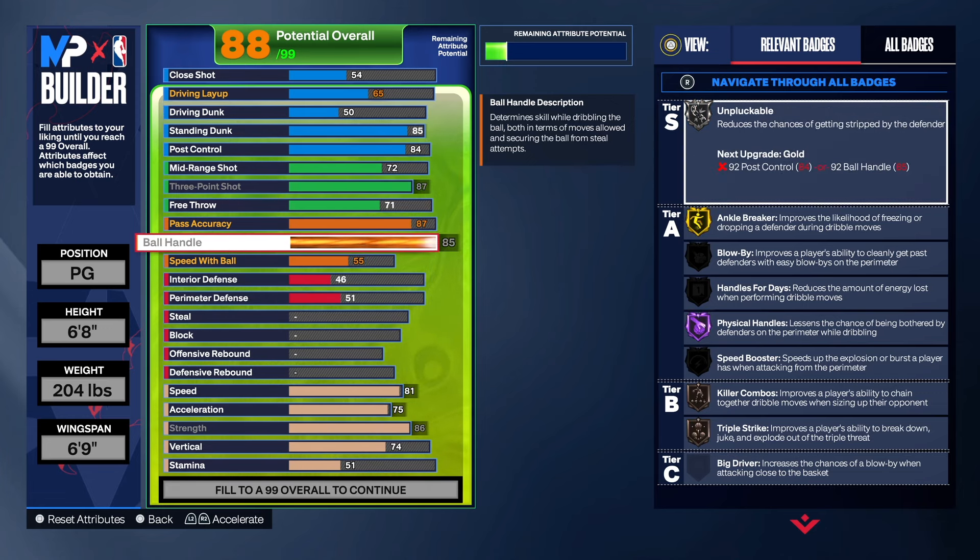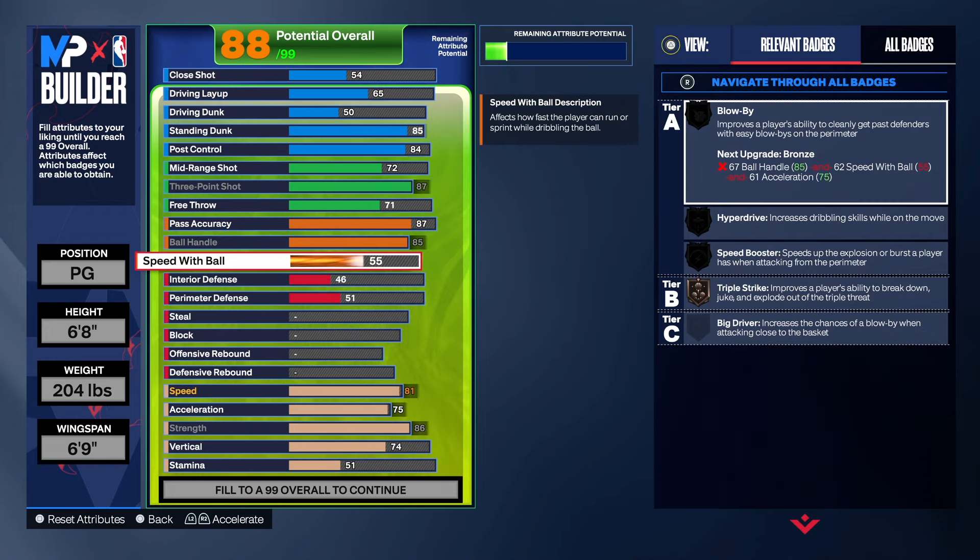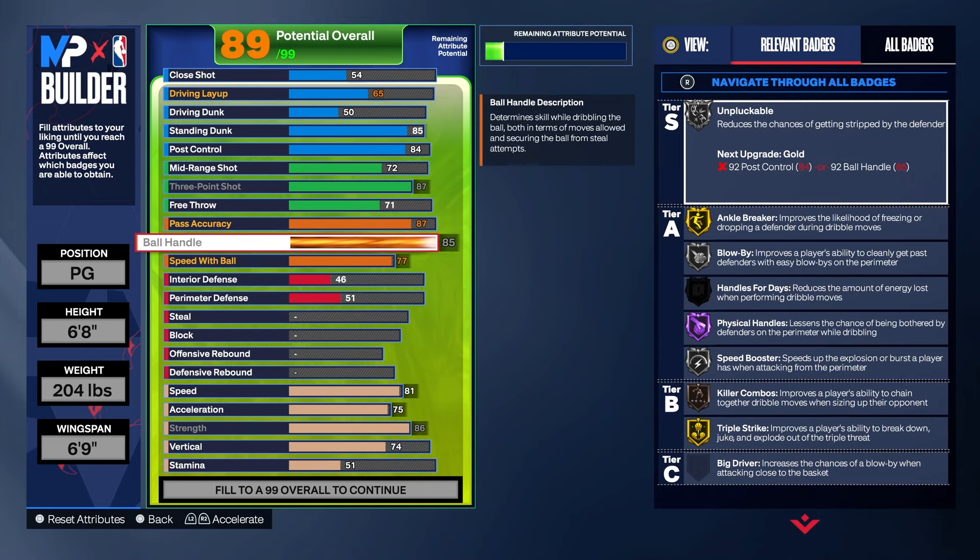For ball handle we're getting that up to 85, which gives us gold anchor breaker and hall of fame physical handles, plus some other good badges to allow us to move around. For speed with ball we're doing 77, which gives us triple strike on gold, speed booster, hyperdrive, and blow by on silver. We also get handle for days and unpluckable on silver. If you want unpluckable on gold, you'd have to take post control up to 92.